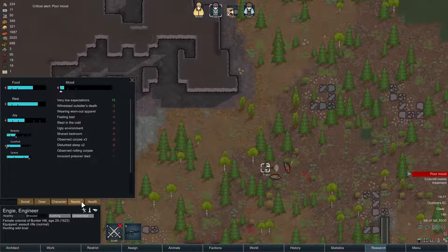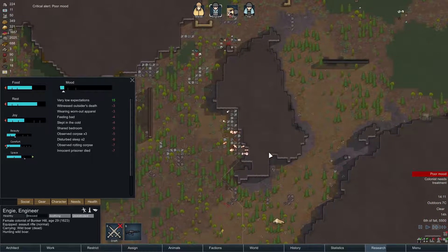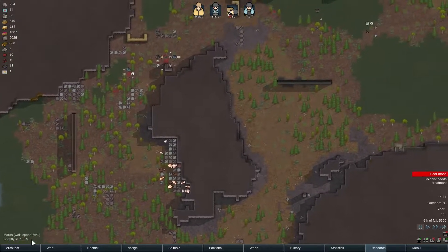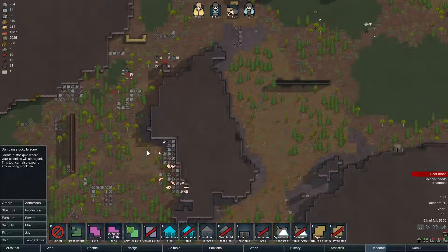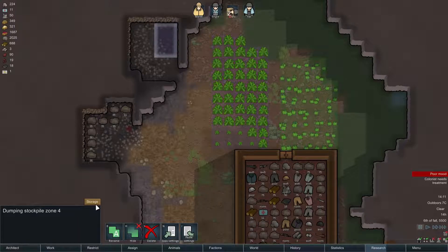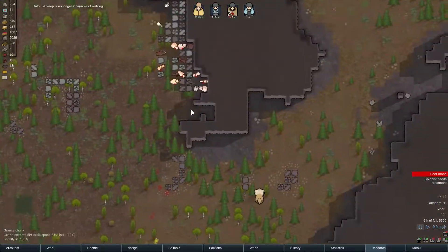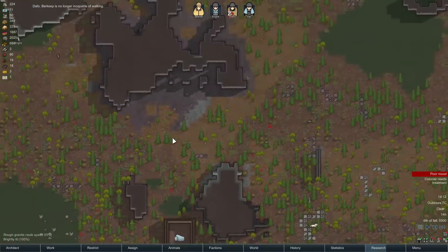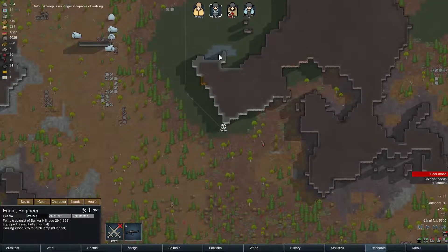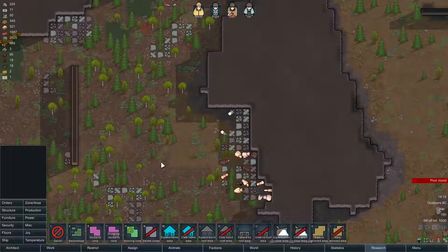She has a poor mood - we'll resolve that quickly. Unfortunately we have a ton of rotting corpses over here that you'd love walking past. We're gonna get rid of that zone right now and I'm gonna make a dumping stockpile. We'll tuck it in here, and then we'll make this for animal corpses - just animal corpses. We don't have to look... reserved by Kai, okay. So we're not gonna dump any animals anymore over here.